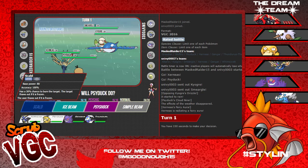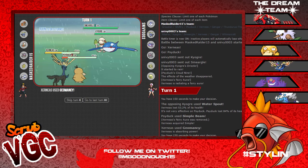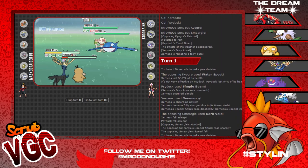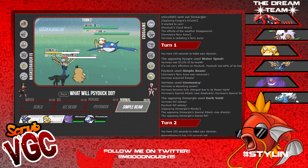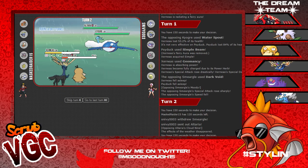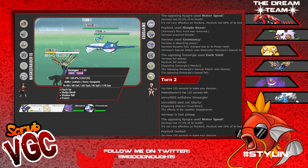I'm gonna Geomancy and Simple Beam that Water Spout. Somehow he outsped the Simple Beam with Xerneas. Geomancy goes up. I don't understand how he outsped - Dark Void, asleep, sleep, Moody... Oh, that's just a regular Smeargle. Moonblast the Smeargle. He's gonna Water Spout again - Simple Beam to Smeargle. Cloud Nine is still up, Psyduck is still asleep, Water Spout does kill Psyduck.